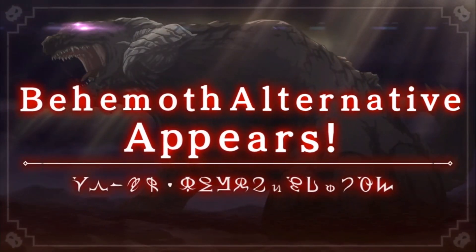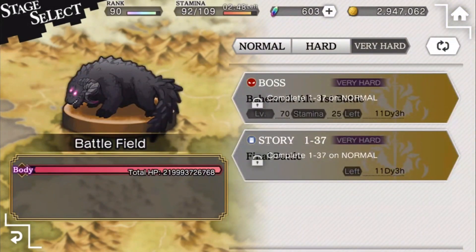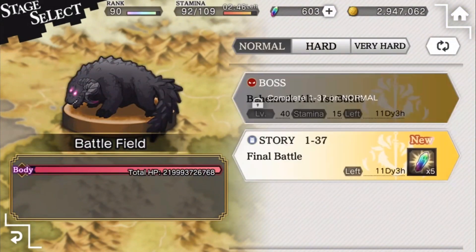Now let's talk about the big new update: the Raid. When you access the Grand Day Event Quest, a new area will open up called the Battlefield. You'll then be able to fight the Behemoth. This Behemoth is on a shared health pool across the global server, and every fight you clear will bring its health down.